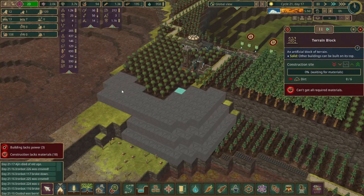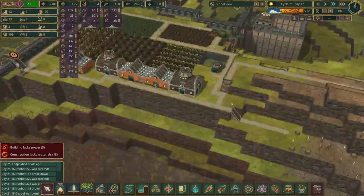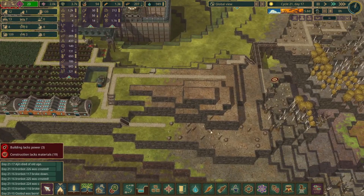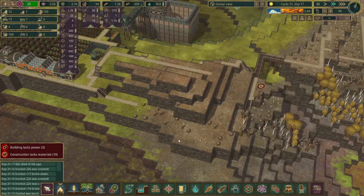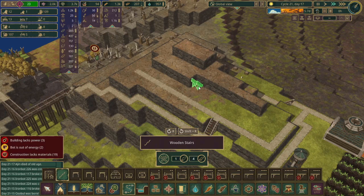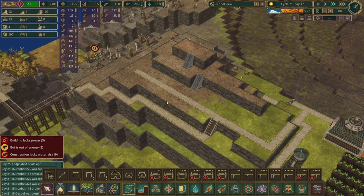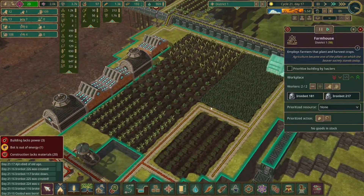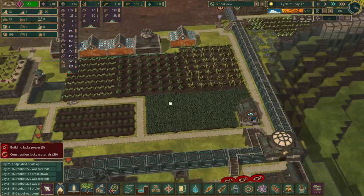We can get some trees planted on the dirt blocks as well. Another thing we can look at is getting this section leveled out and then try to get some irrigation over here and get some more trees planted. Just got to make sure they can reach everything over here — just means a couple staircases need to be placed down. The bots are also finishing up placing some dirt blocks over here. We have a nice little farm set up over here; it looks pretty aesthetic.